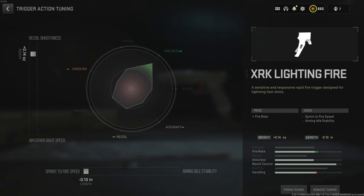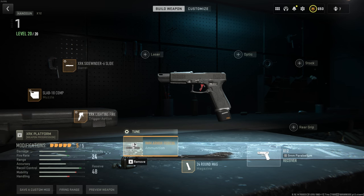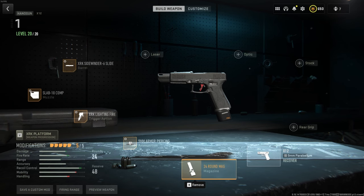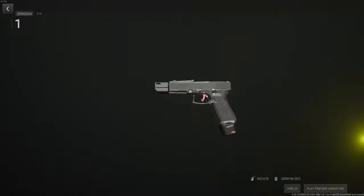The tune for the trigger is recoil smoothness at plus 0.14 ounce, and we've gone all the way to the left for sprint-to-fire speed. For ammunition, we've got 9mm armor piercing — this is good for NPCs who have armor and it also goes through players' armor a bit quicker. The tune for this is recoil smoothness at minus 0.38 grams and bullet velocity at plus 6.10. For the magazine, we've done the 24 round mag — there's no tune for this.